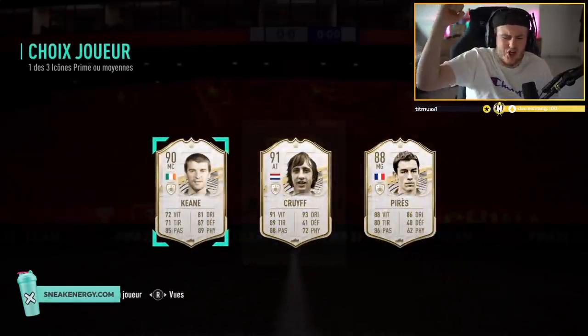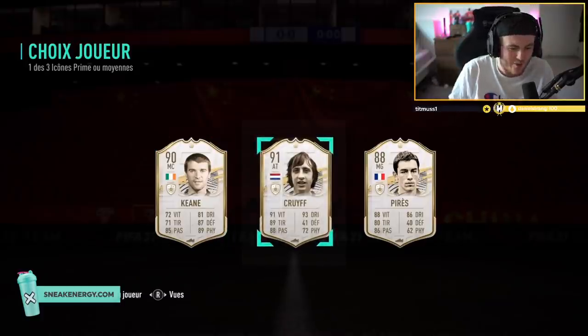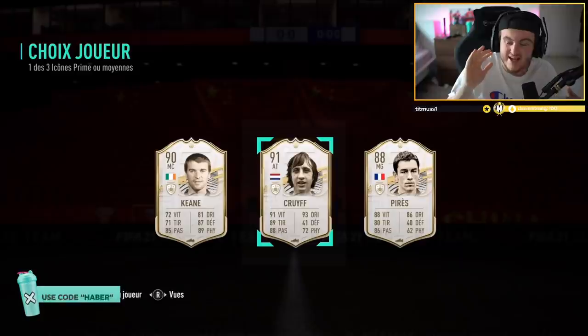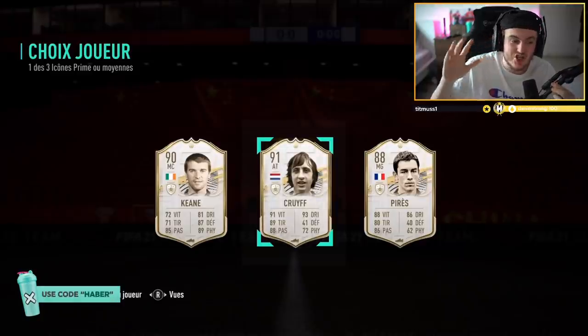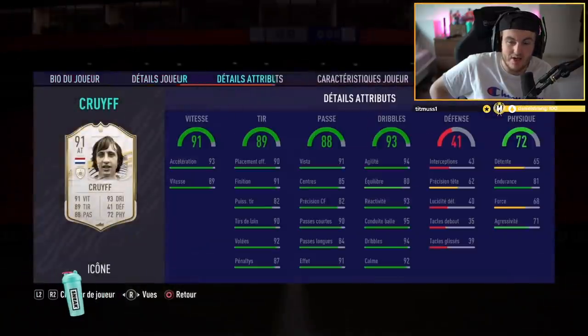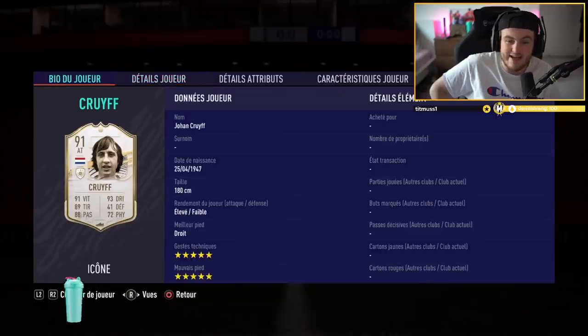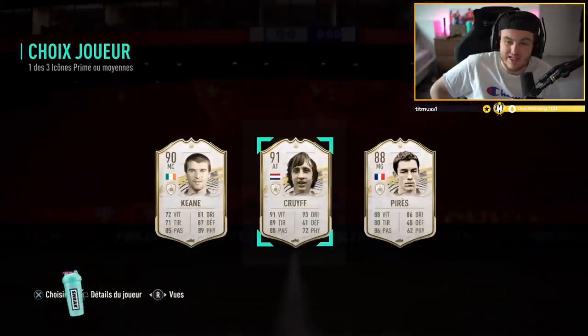Cruyff! 91! Let's go! Come on! Big dub right there. 91 Cruyff. If Cruyff wasn't there, that would have been so bad. Woo! If Cruyff was not in that player pick right there, that would have been awful. Saved by 91 Cruyff, which is just an absolutely unbelievable card. 5-star, 5-star insanity. We absolutely love to see that right there.